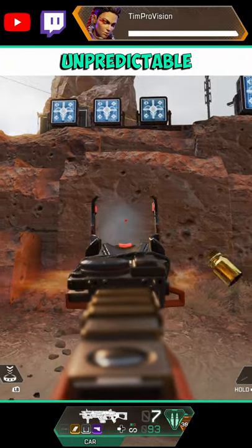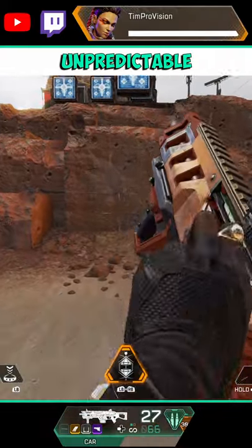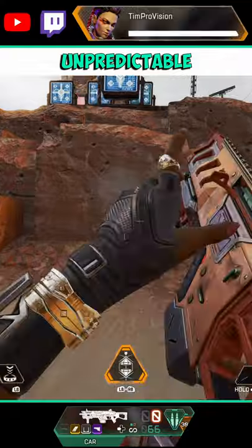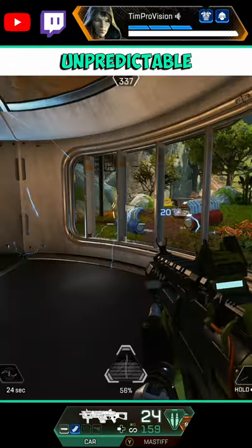The biggest difference with the CAR is its insanely high, very unpredictable recoil. This makes the CAR a super close-range demon, and it will lack consistency at range if you compare it to something like the Volt.